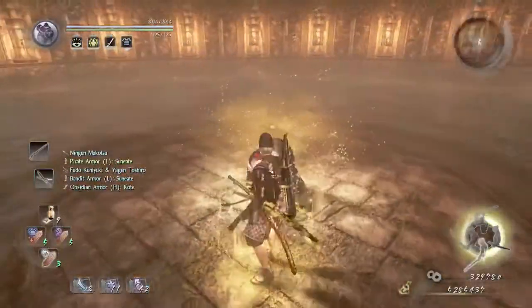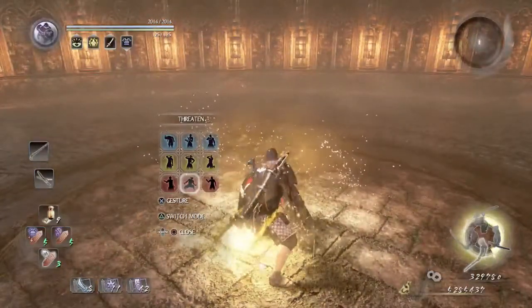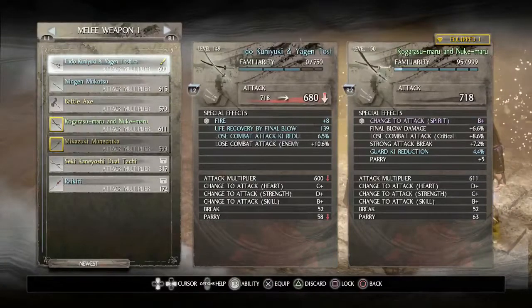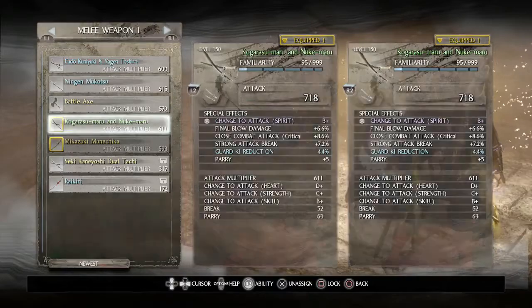Letting you know about the Emerita you gain: upon completing the mission, along with beating Thousand Eyes, you gain at least 1.5 to 2 million Emeritas. So this is again a great Emerita farming mission.